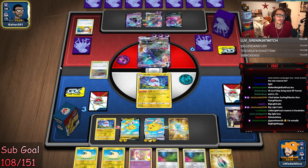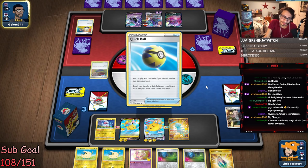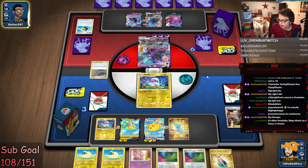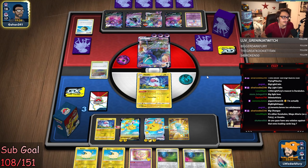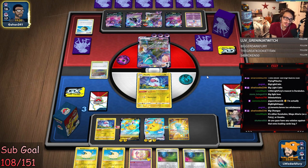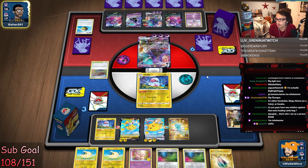I kind of want to get Marnie again — this hand is not very good. We need to find Zapdos. That's a decent Marnie apart from nothing — actually it's a good Marnie. That classic PTCGO spaghetti code. They're digging and probably looking for Boss's Order.